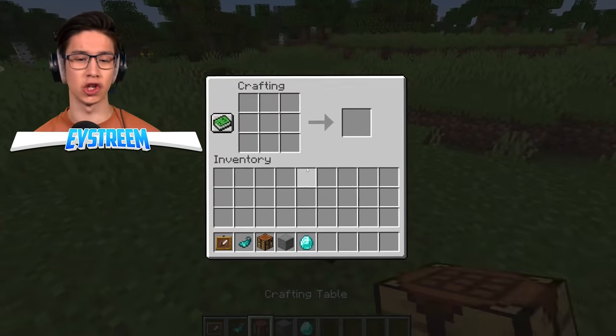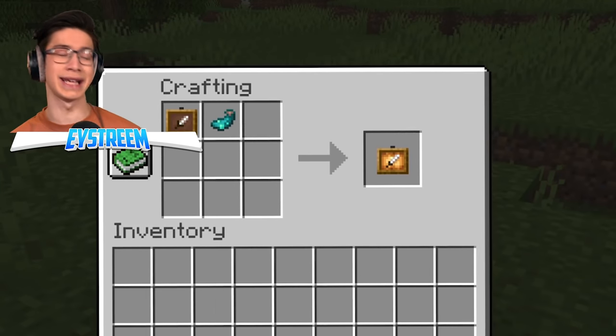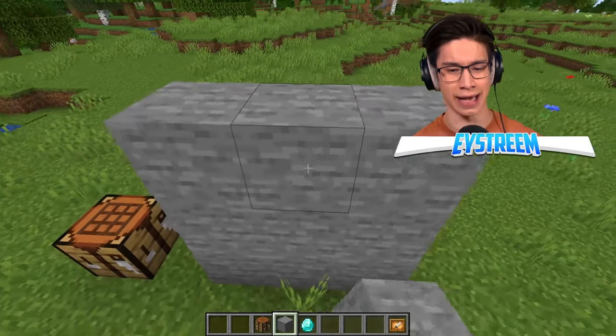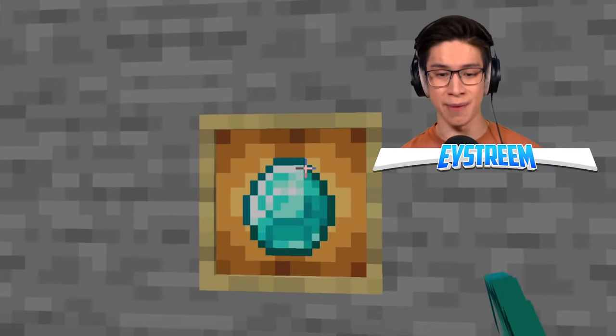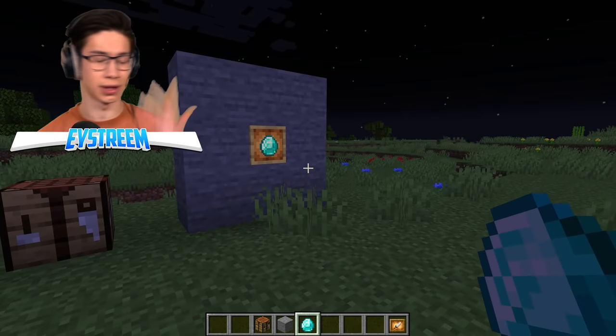This uses the brand new glow item frame, which you can get by combining an item frame and a glow ink sack from a glow squid in the new 1.17 update. Hang this up on a wall, put an item in it, and if I set the timer to night, you can see it glows. That's pretty awesome.